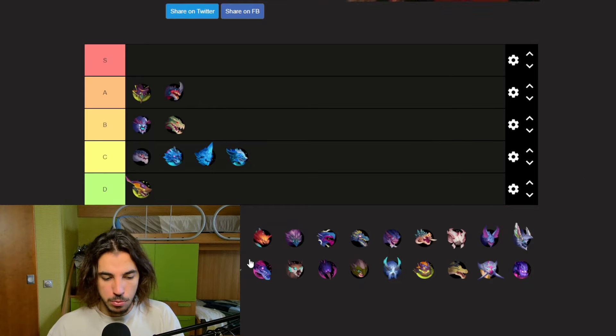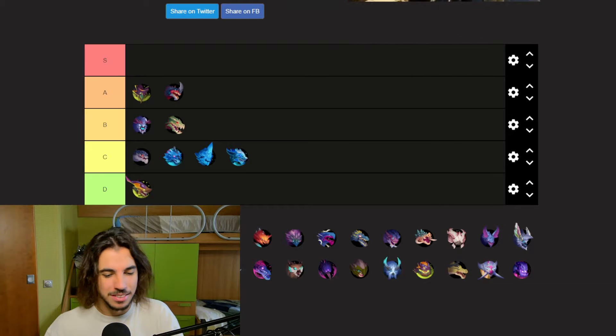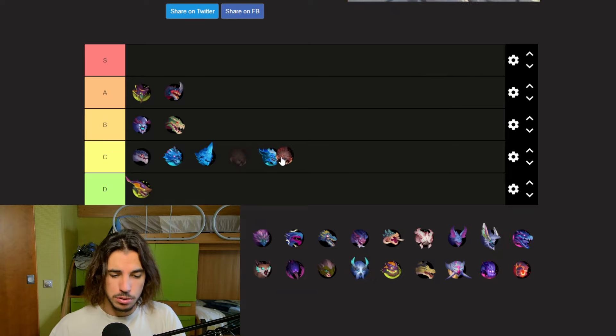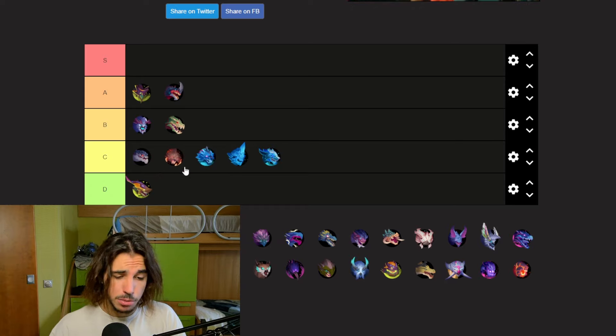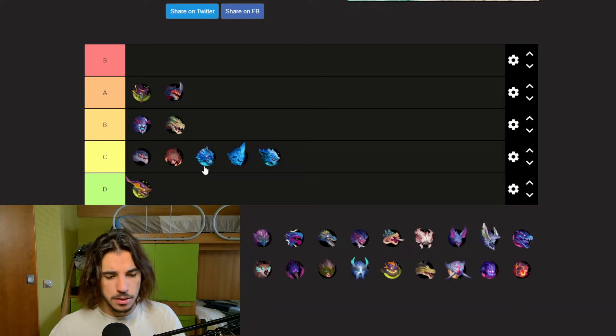Next up we got another blaze behemoth — I completely forgot the name of it. It's another natural variant; it doesn't have any weapons and it's not very interesting. I'm going to put it in C tier, above the frost version because I think it has more interesting movesets than the frost version.